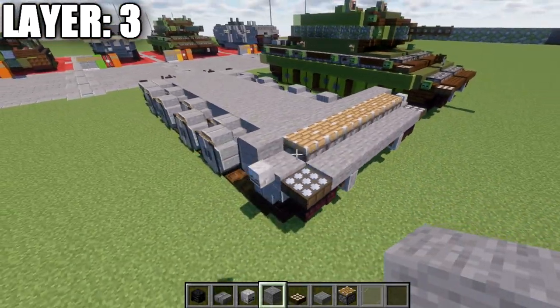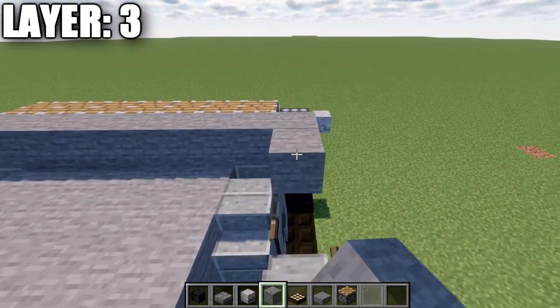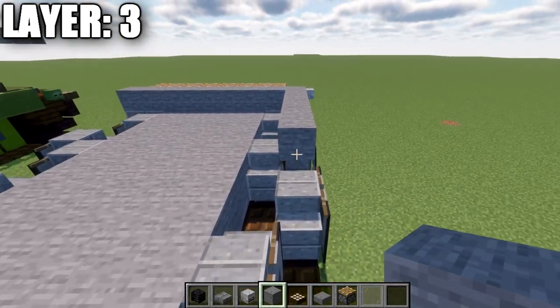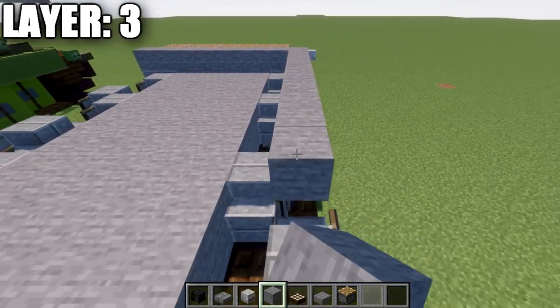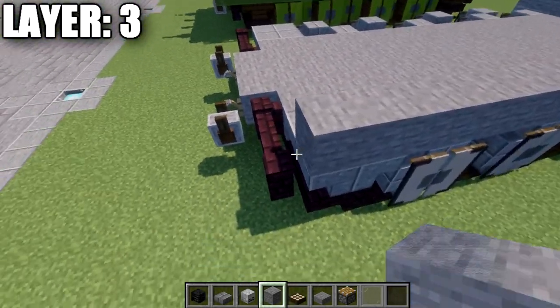Then take stone blocks and run them all the way along the side — going back eighteen blocks, ending on top of that narrow brick wall. Then take stone blocks and go across nine to the other side, and do the same row of stone on this side going all the way back.